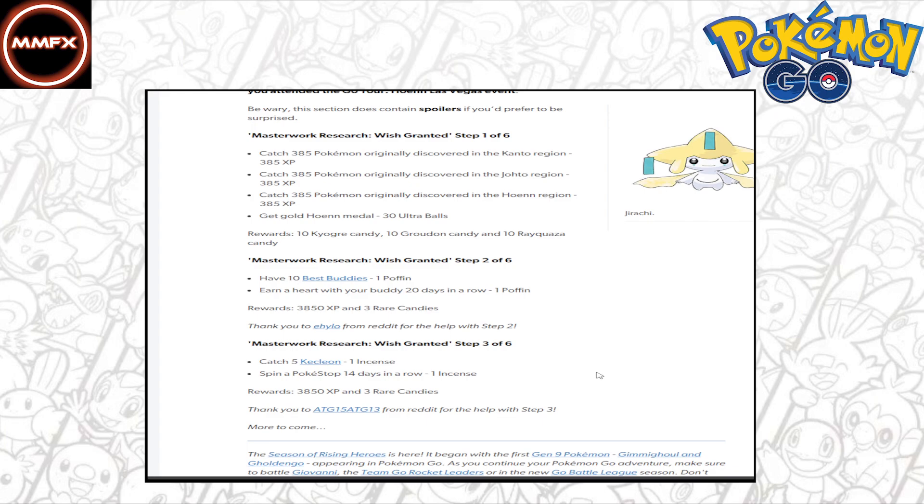Step 3 is catch 5 Kecleons — easy to do if you're in a major city, a bit harder if not. And then spin a Pokéstop 14 days in a row, which is also very easy to do. So it looks like steps 1 to 3 will take you a minimum — if you're doing it minimally like I will be, not using Poffins every day — you're looking at a good 70 days, and that's without catching the 385 Pokémon. Which is insane, because it's going to take you until summer, which is nearly enough time for Go Fest to get this done.